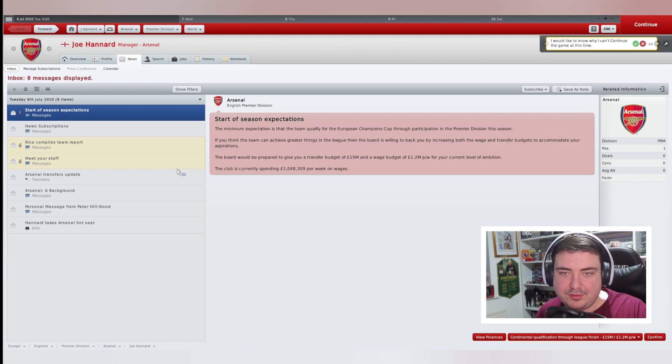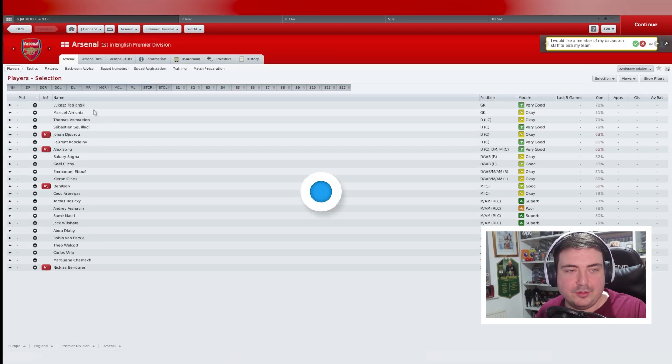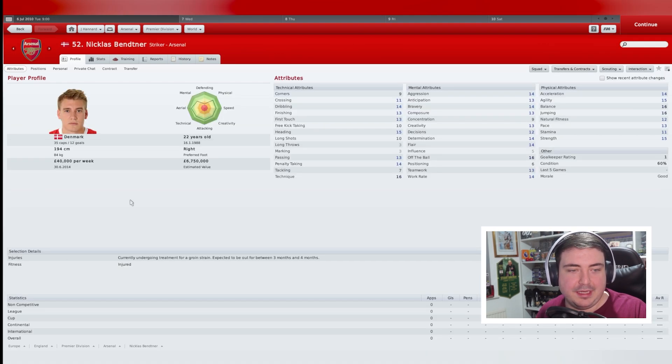Start of season expectations — they want us to qualify for the Champions League. Let's have a look at the Arsenal squad: Lucas Fabianski and Manuel Almunia as goalkeepers; right backs Bakary Sagna and Emmanuel Eboué; Kieran Gibbs and Gael Clichy as left backs; centre backs Laurent Koscielny, Johan Djourou, Squillaci and Vermaelen. In midfield: Denilson, Fabregas, Rosicky, Arshavin, Samir Nasri, Jack Wilshere, and Abu Diaby. Up front: Van Persie, Walcott, Carlos Vela, Marouane Chamakh, and Bendtner. All the players have faces too, which is really cool.